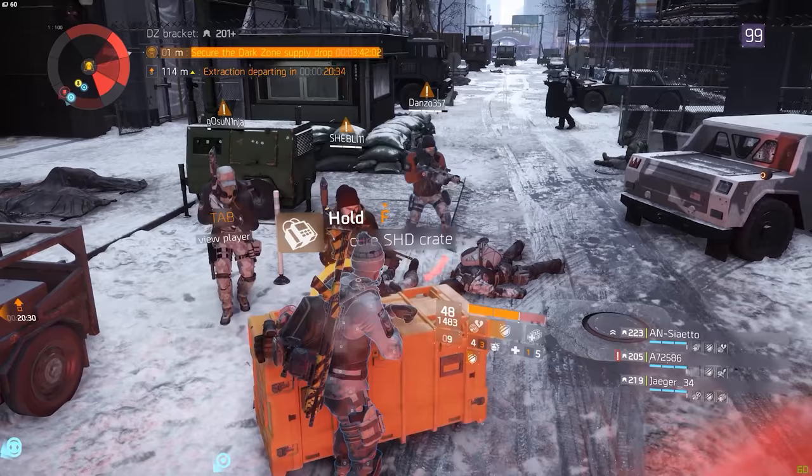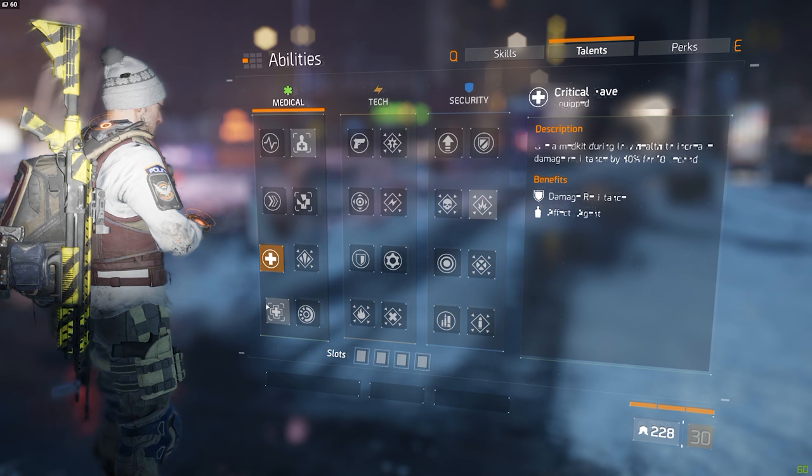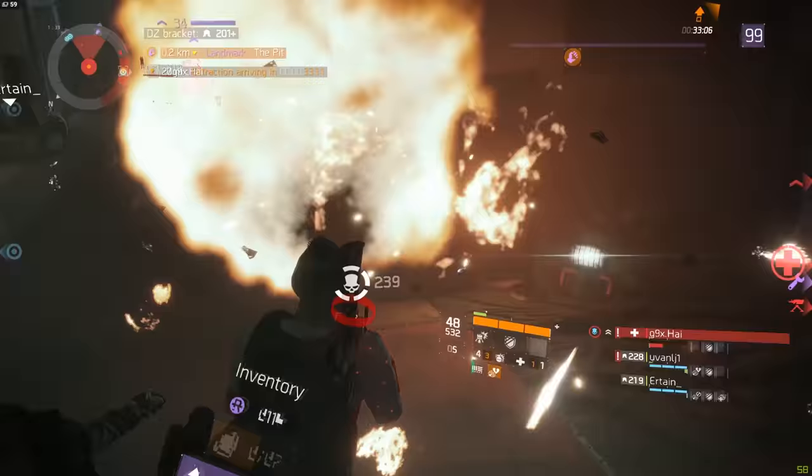Hopefully the 20% damage increase will fix that a bit. But yeah, a lot of people tried out this build in combination with the sticky bomb, and in order to survive the sticky bomb, other players had to get the 2-piece Final Measure and spec a little bit more into stamina. Thus everybody lost out on a lot of potential damage while at the same time the NPCs also got a lot more powerful.